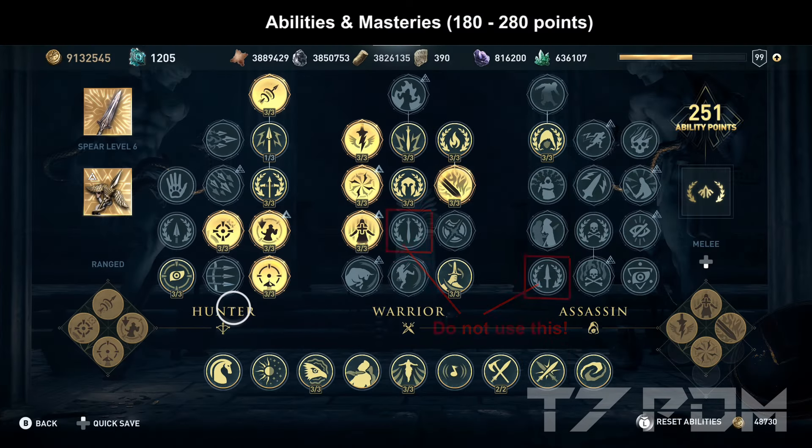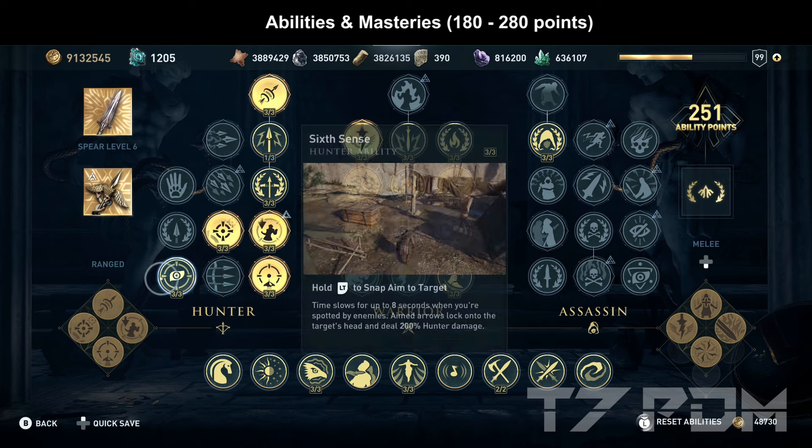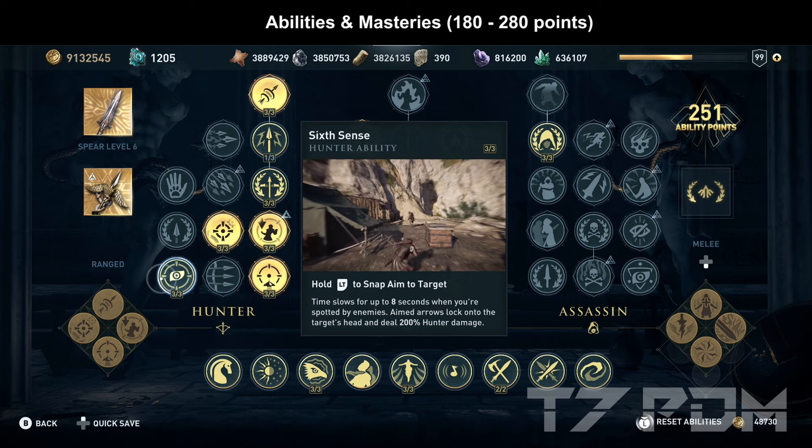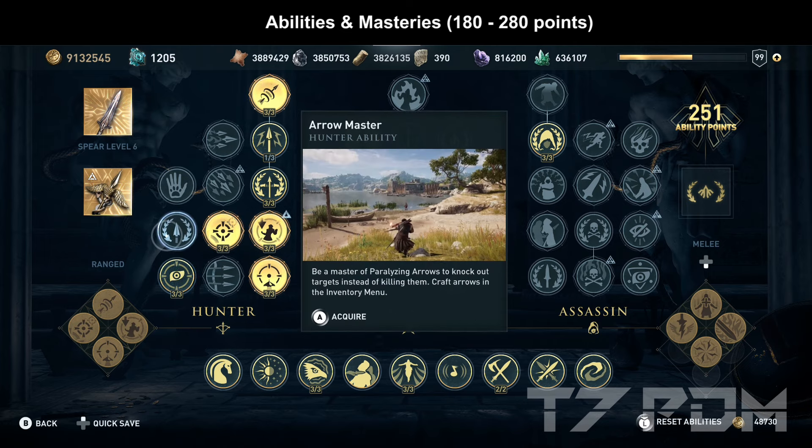Whatever you do with this build, under no circumstances should you ever use the warrior mastery or the assassin mastery, because they would add warrior or assassin damage to your build, which would completely ruin the glitch. You can safely go for 6th sense — even when you are spotted it will double your hunter damage, but it will always still be positive.